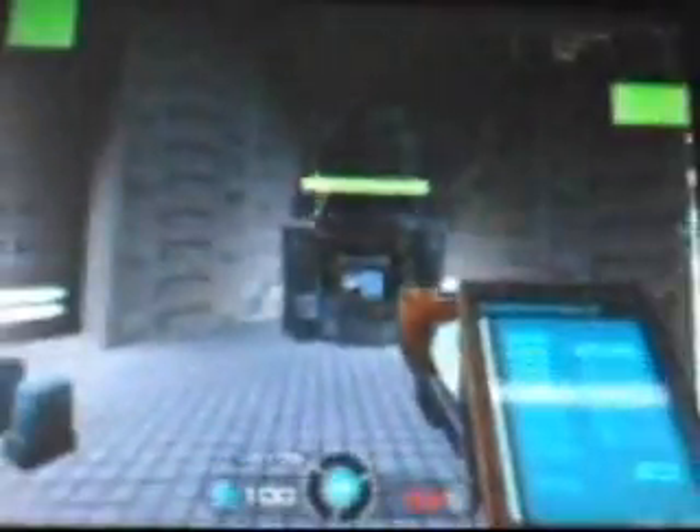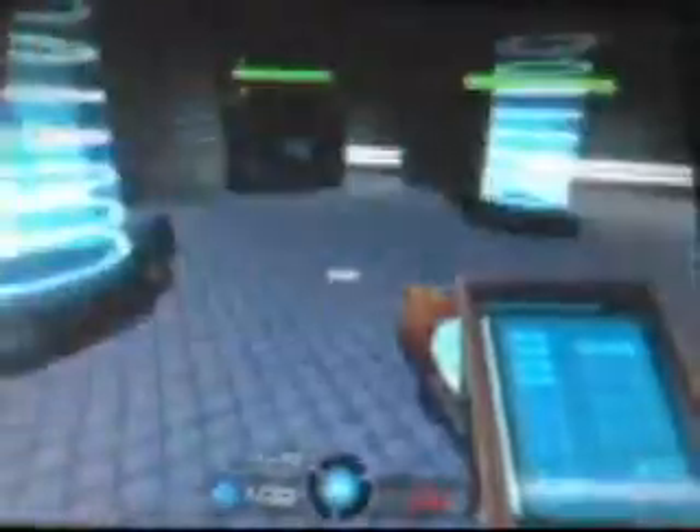We're going to put it back in this corner right here. As you can see, I have dev map on — this means instant building. In the actual game there is a build timer. We're going to put a tele-node here in this corner. You want to leave these two tele-nodes up so that your teammates will be able to spawn on a regular basis.